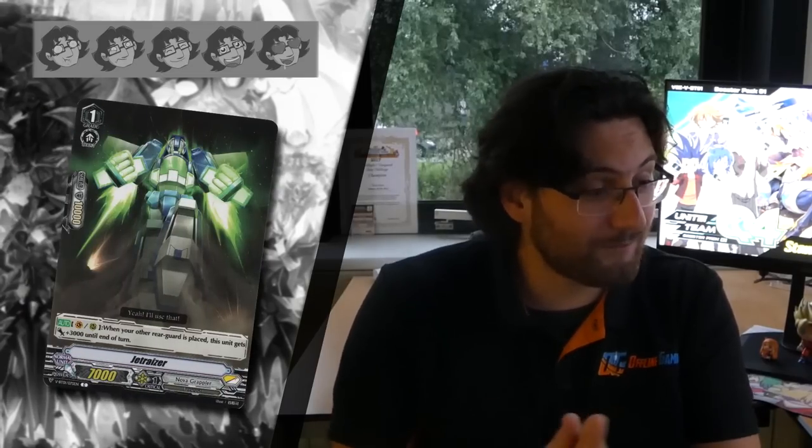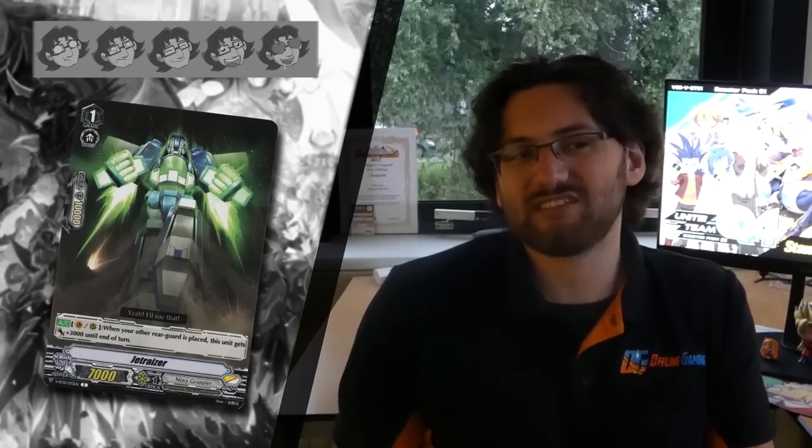Next we have Jet Riser, the first Riser card that helps with the engine. It gains a lot of power every time you call a card, so on an explosive turn where you call a lot of cards from hand, it can power creep quite high. The problem is Nova Grappler is limited in how many cards they can call, as they don't draw a lot compared to most extra clans. So I give it 2 stars — it's very limited in how good it can be, though someone may find a burst combo for it.